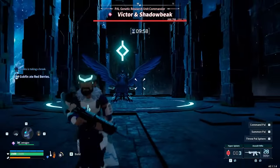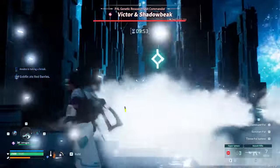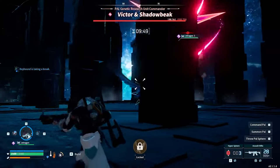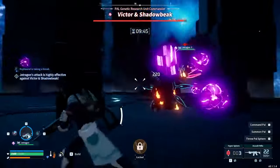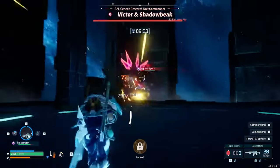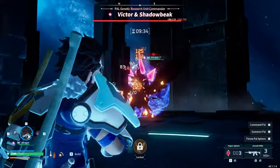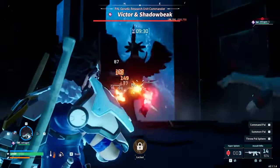Now that we've covered what Shadowbeak can do, let's look at what you can do about it. 200,000 health is a lot to deal with in just 10 minutes, so you're going to want to know what weapon to use — and the answer is simple: it's time to make use of the Assault Rifle. I would very strongly recommend farming the Legendary Schematic from the Blazermoot Alpha Boss. However, I had bad luck on mine and instead got a tier three purple one that was good enough to be comfortable with this fight.